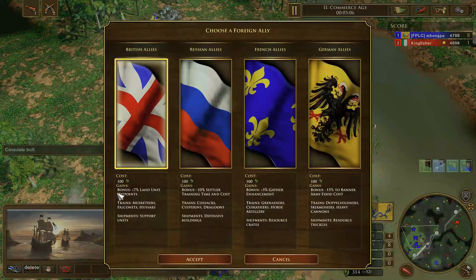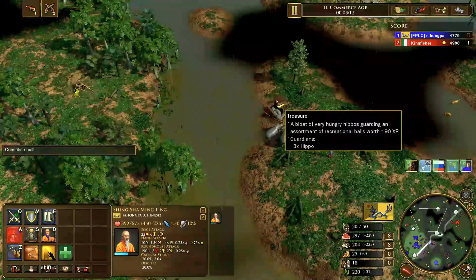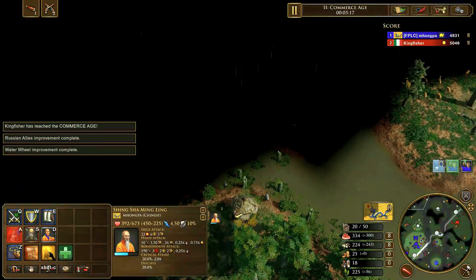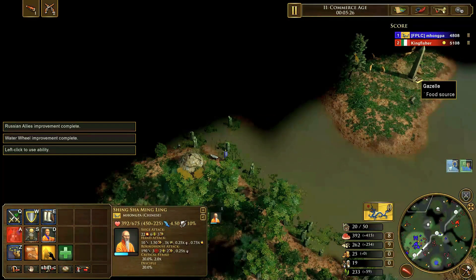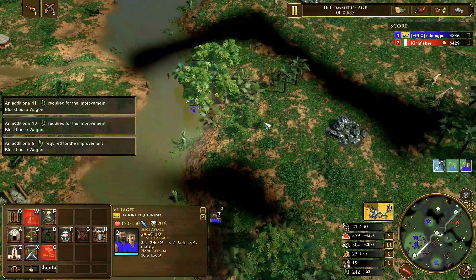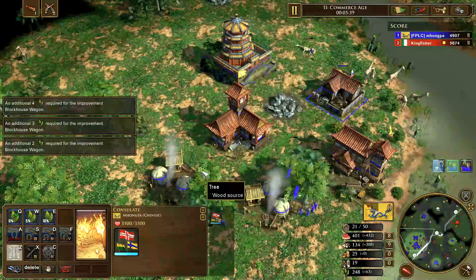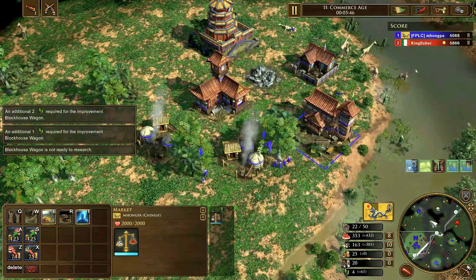The next civilization we're going to discuss is how to beat Italy. With Italy, similar to the Dutch, you want to apply Age 2 pressure. I like to go for the Russian consulate through trade export and applying pressure throughout the game. The Italians are very strong with their FF or FI strategies, as they're very attainable and can produce five falconets upon reaching Age 4 with their advanced politician card, and then they can send two falconets from Age 3. Furthermore, if you have hand mortars, they could be nullified by a shipment of culverins — three culverins, that is.